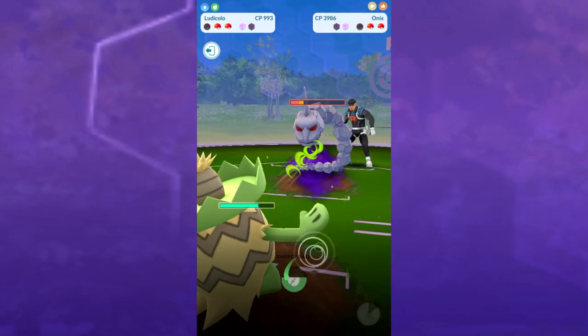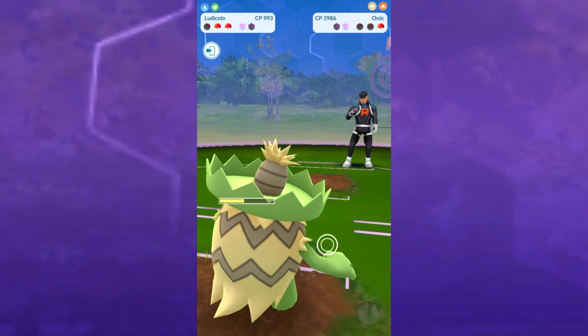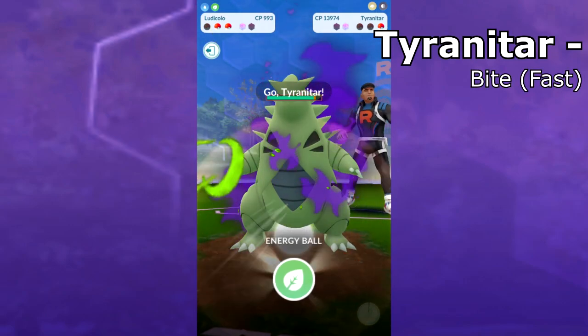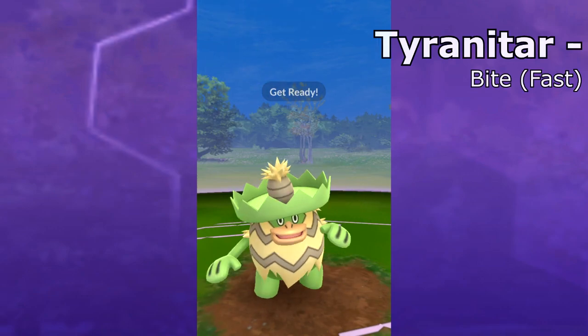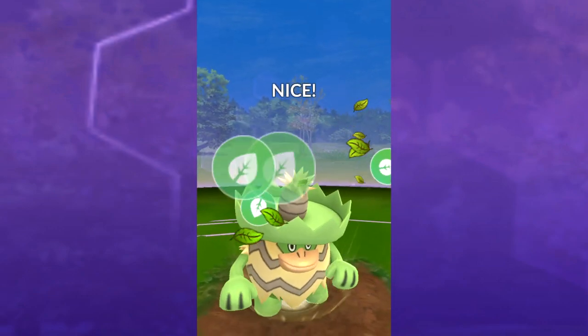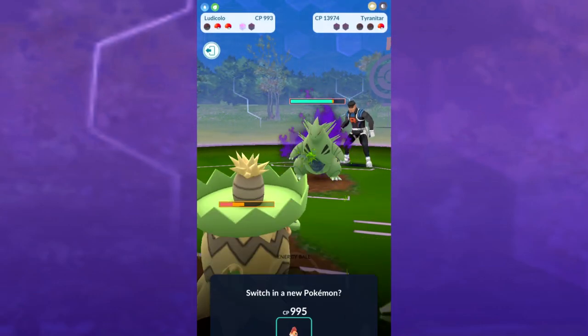The Onix is gonna go down, as you guys can see. Both the Omanyte and the Onix — with these movesets, they're all gonna be in text on screen. Cliff hasn't even used his second shield until this exact point. We are doing our charge attack once again right here, so Ludicolo is gonna use Energy Ball — and boom, we know he's gonna shield. We'll do a few more attacks and then we've got our switch.